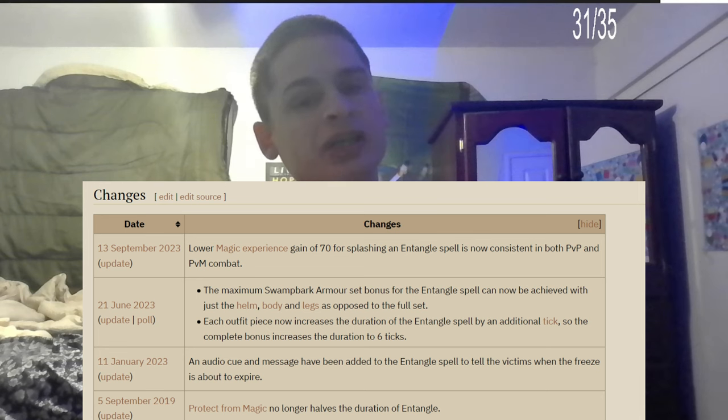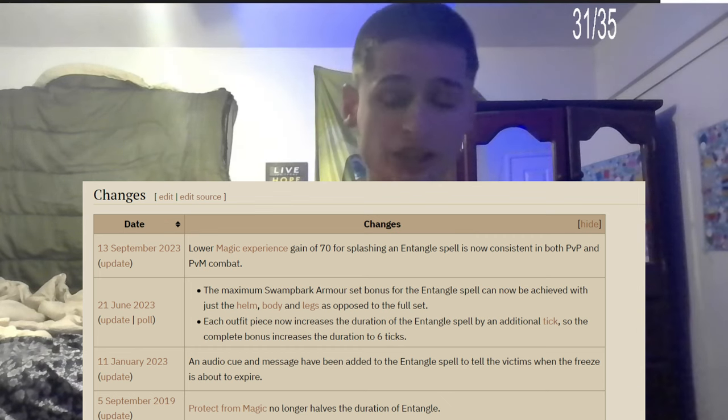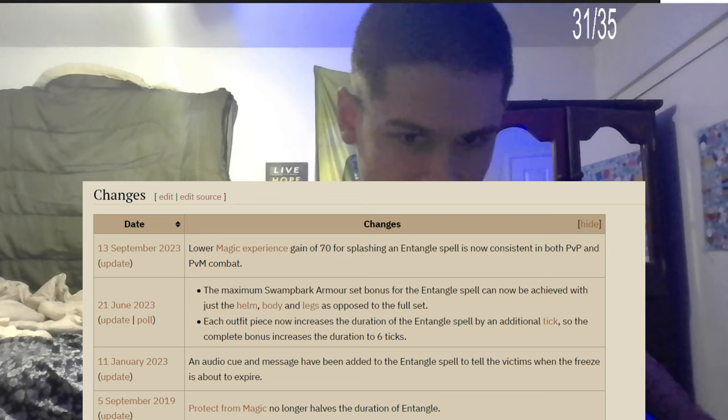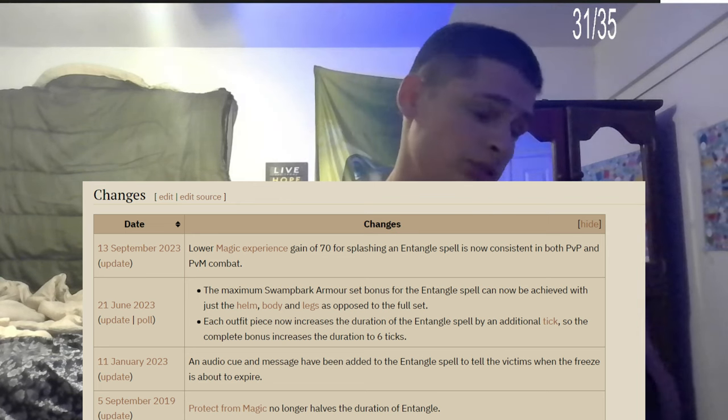Lastly, on September 23, 2023, the lower magic experience gain of 74 for splashing on Entangle is now consistent for both PvP and PvM. I'm not sure if it was lower for PvM before — let me know in the comments below. Like, comment, subscribe, and we'll do a poll on the next one.